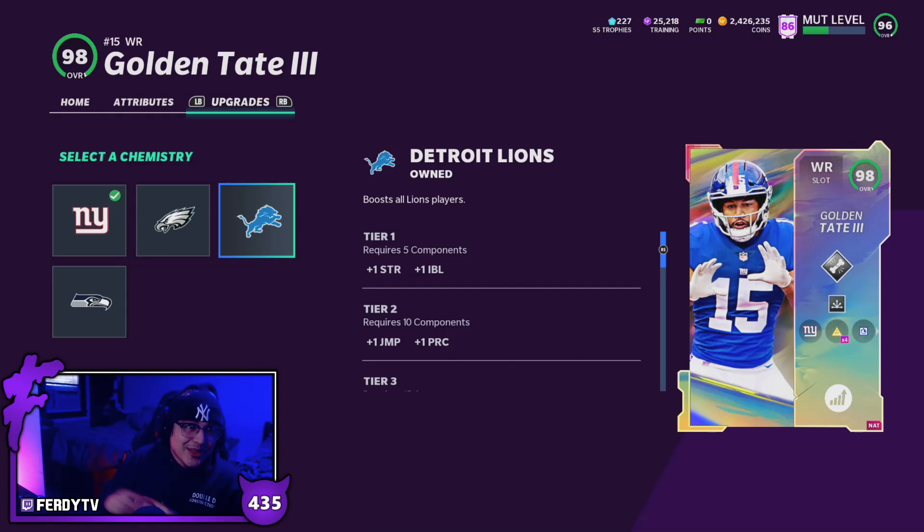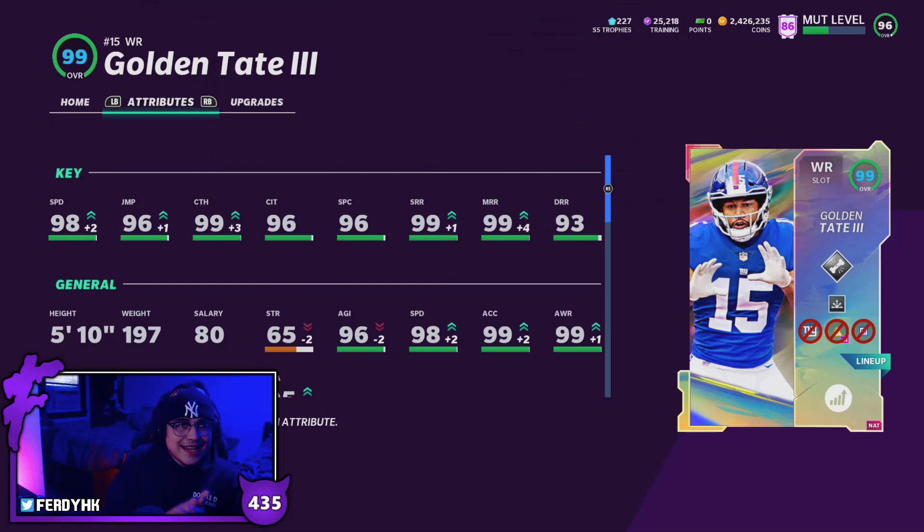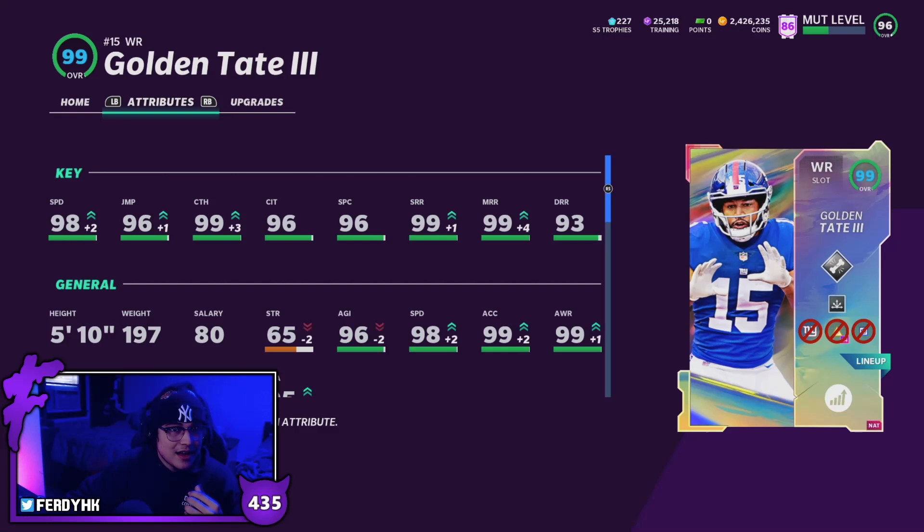Golden Tate gets all these team chems, and with full play fake and full sprinter, the limited edition also gets his veterans and core elite card. I thought Golden Tate had signed with the Ravens, but I just checked and that's false — it must have been a rumor. If he does sign somewhere, EA will likely add the chems for that team too. With very nice stats, I'm expecting pretty big things from this card — if he performs like Santana Moss, one of my favorite cards in the game, Golden Tate should be special today.